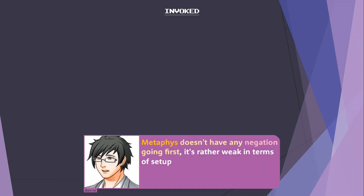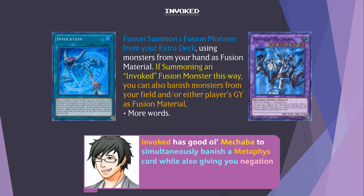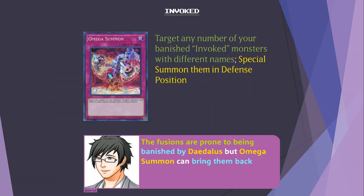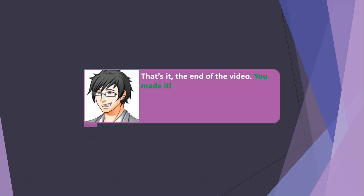Metaphys doesn't have any negation going first and is rather weak in terms of setup. Invoked has good old Aleister to simultaneously banish a Metaphys card while also giving you negation. If you banish a Nephthys, you can also choose to add a spell or trap to your hand as Aleister food. The Fusions are prone to being banished by Daedalus, but Omega Summon can bring them back.